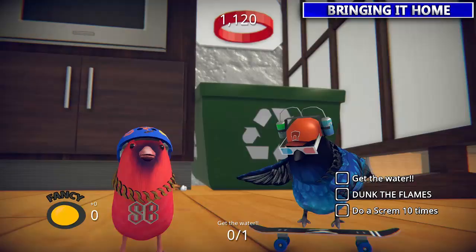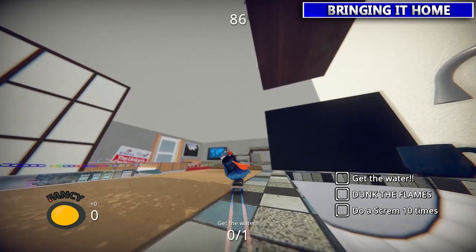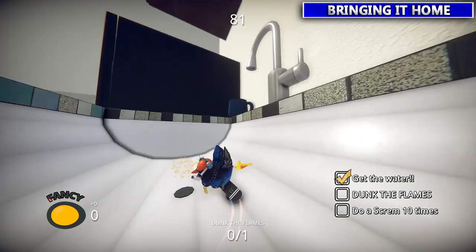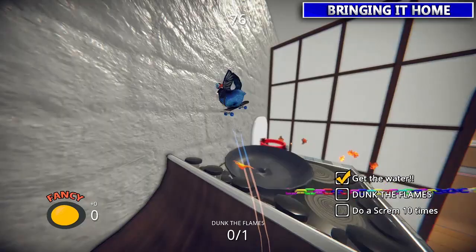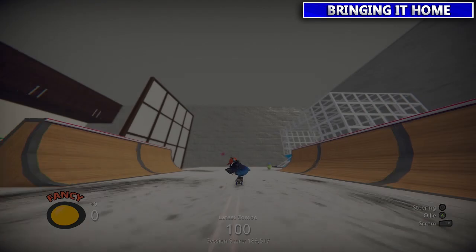Next we're back with Chaser who wants you to do another dunk into the hoop. This time you gotta get some water first in the sink — it's a little clear water bottle, kind of sneaky. Then again you gotta go into the ring. Once you do this one you gotta scream ten times — tap LB rapidly ten times. They'll be pretty happy with your performance.